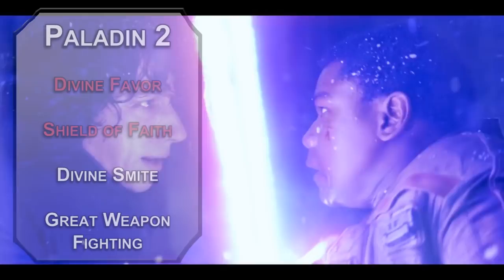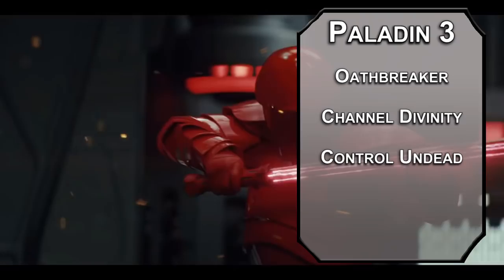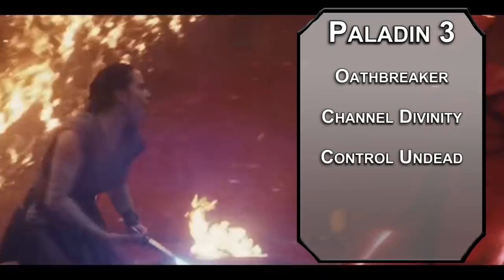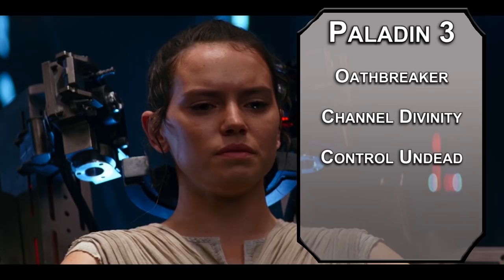3rd level paladins can choose an Oath, or just say forget it and break the Oath. Oathbreakers get 2 options for a Channel Divinity, a little something you can do once per short rest. Control Undead isn't super in character, but it lets you control Undead creatures that fail a Wisdom save of 8 plus your Charisma modifier and proficiency bonus, as long as their challenge rating is lower than your paladin level. This is super powerful — compared to a cleric's Destroy Undead, which caps at destroying CR 4 undead at 17th level, you can basically add them to your army.